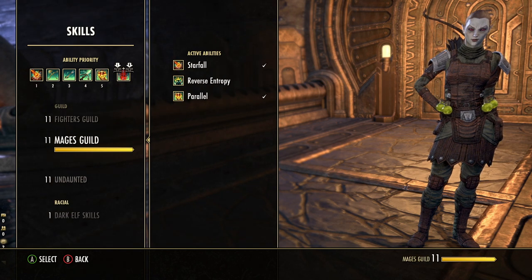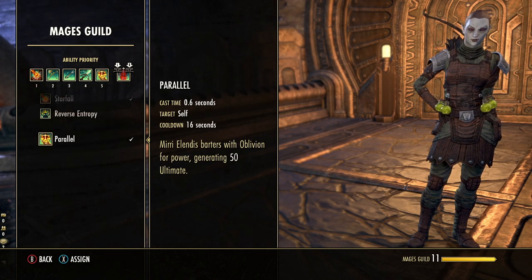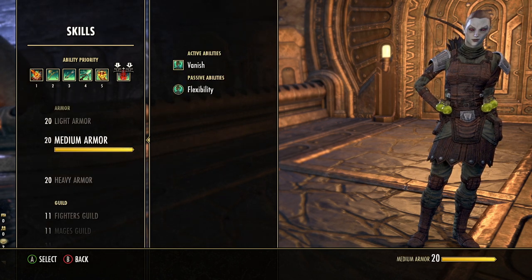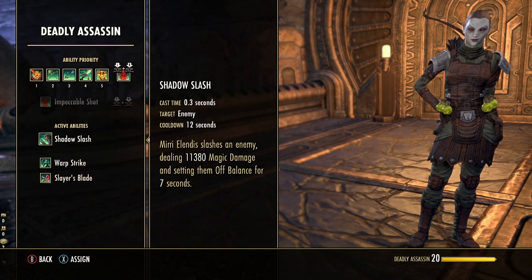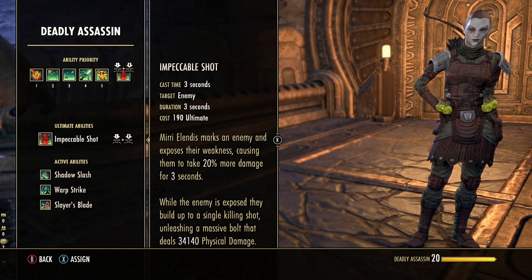The fourth ranged damage source is Sniping Silver from the Fighter's Guild skill line — the Dawnguard vampire hunter crossbow does physical ranged damage. The final ability slot I like to fill with a Mage's Guild skill that generates 50 ultimate every 16 seconds. Mirri's ultimate, Impeccable Shot, causes the enemy to take 20% more damage for three seconds and also deals about 35K physical damage by itself — a very strong ultimate for ranged DPS.